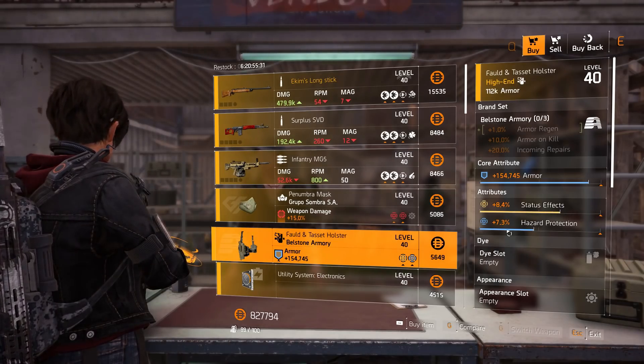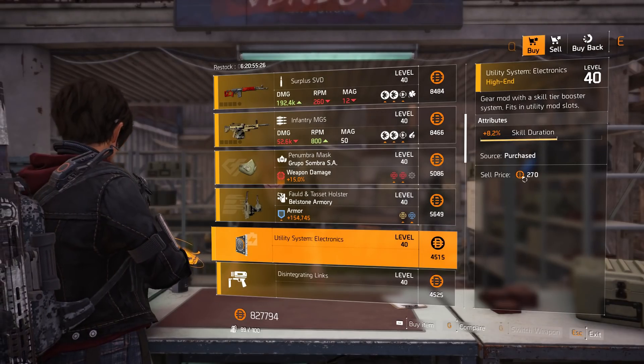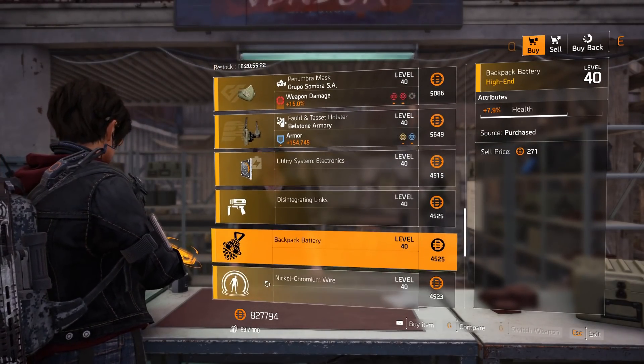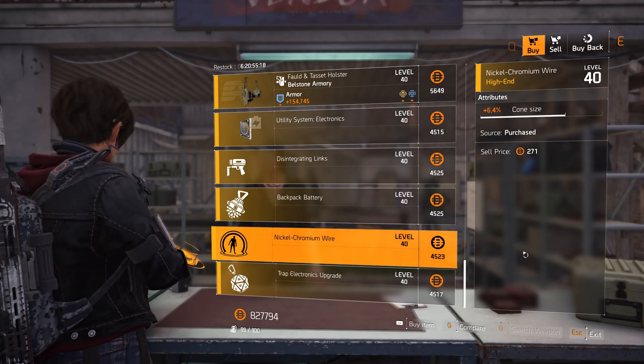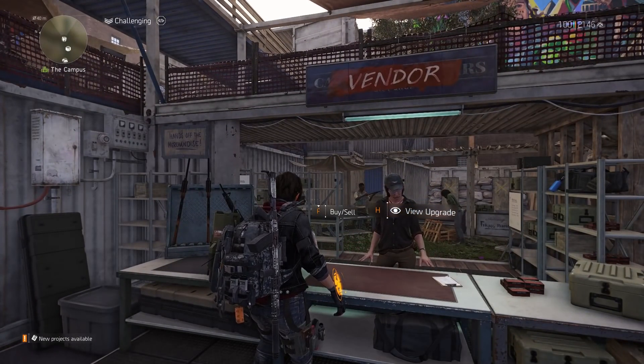Campus mods: utility system mod at 8.2% skill duration, chem launcher mod plus one ammo, hive mod at 7.9% health, pulse mod at 6.4% cone size, and trap mod at 5.8% duration. That's it for the Campus settlement.